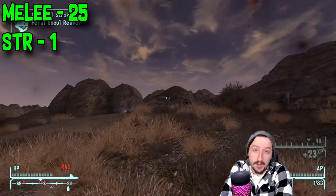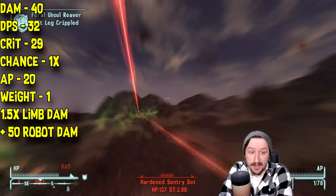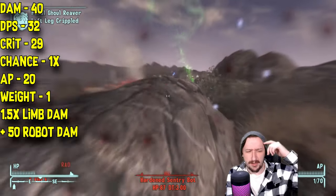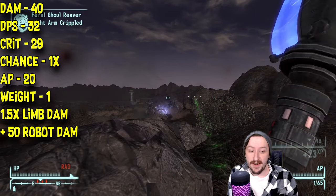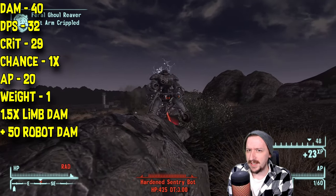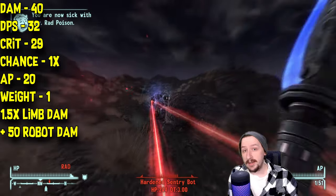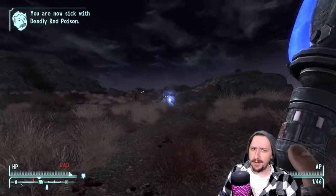The Proton Axe also requires 25 melee and 1 strength, the same as the regular axe. It does 40 damage per hit — double the throwing axe — and 32 damage per second, which is still a bit low due to throw time. It does 29 crit damage, which is oddly lower than its base damage. It has a 1x crit modifier and only costs 20 action points — the least AP-intensive of all the throwing axes. These weigh only 1, have the same limb damage bonus as other axes, do extra damage to robots and power armor, and they kind of explode on hit, giving them an AoE radius that makes their hitbox fairly forgiving.